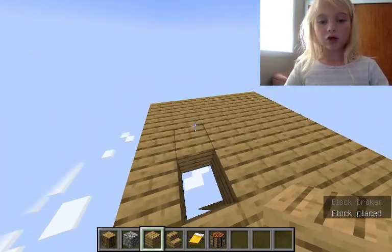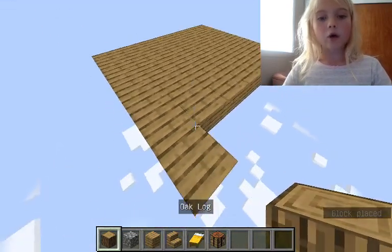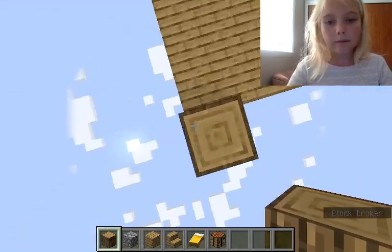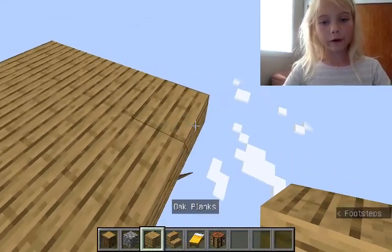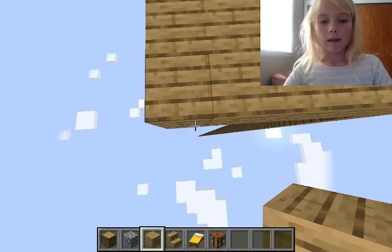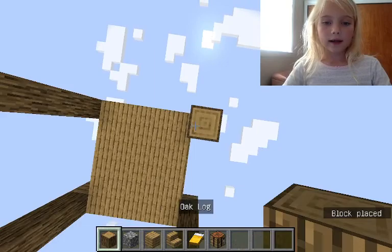If you just watched my last tutorial, you know what materials you'll be needing. Then you build one block out on the corner, then you build oak wood. You destroy that block that you built with. And then you go one, two, three. You do that again on the other corner — one, two, three. You don't have to destroy it if you don't want to. Then you go one, two, three, and you keep doing that.